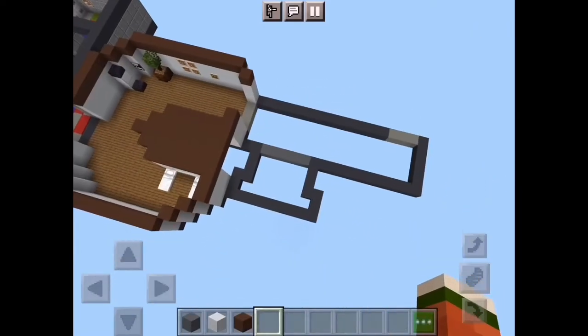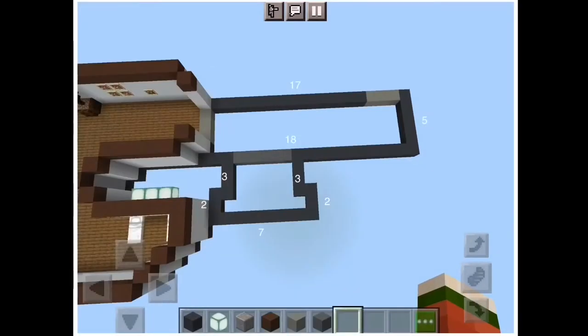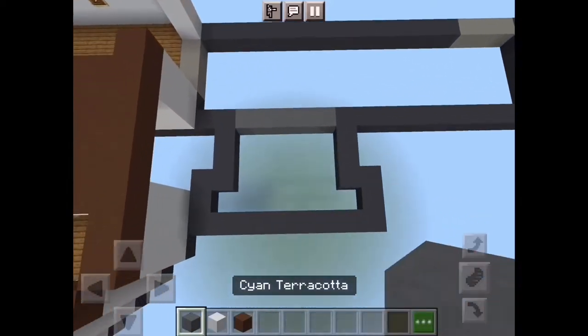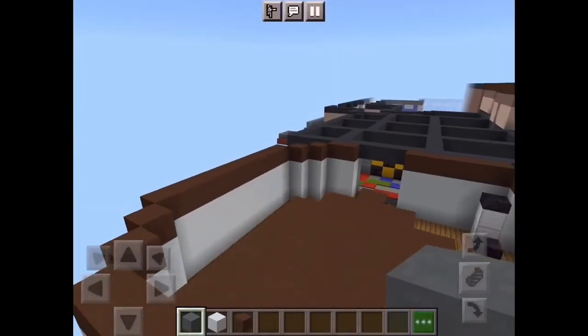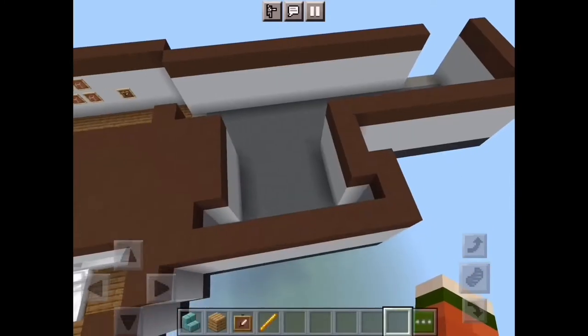Let's get on to the second half. Here's the second half of the medical room — these are the dimensions. The blocks you're gonna need are cyan terracotta, white concrete, and brown terracotta. First of all, just fill in your whole floor with cyan terracotta. Once that's done, you're gonna have the exact same wall from this medical half onto this medical half.